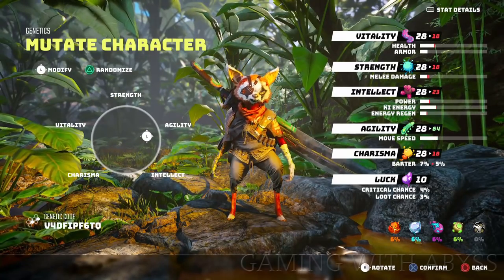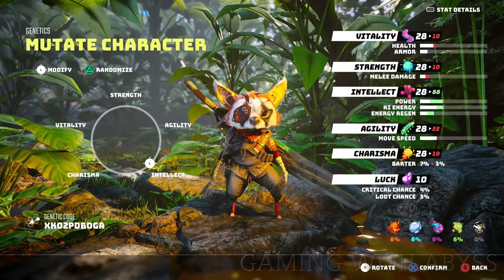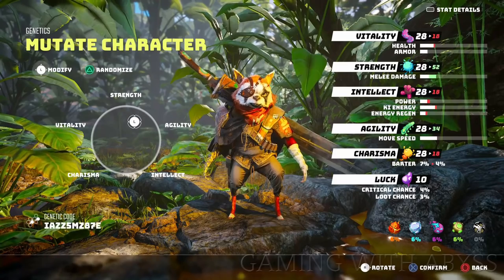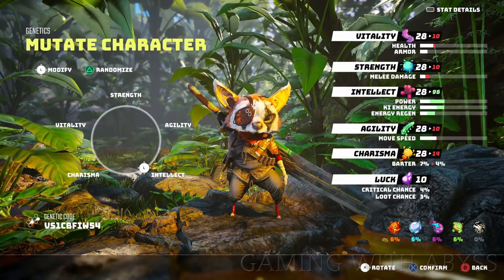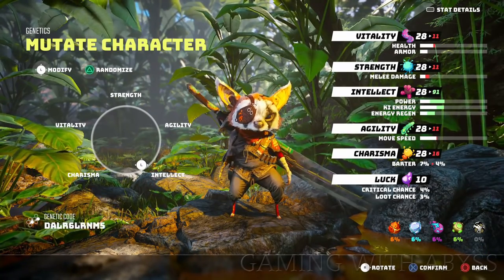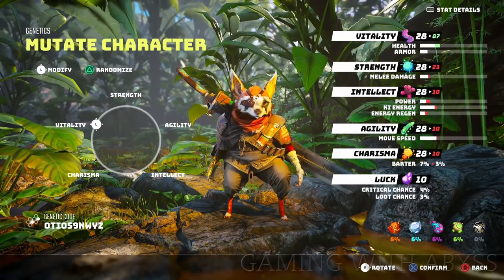First up, when you're at the mutate character screen, do not pay any attention to what your character is going to look like — pay close attention to what the stats are that you're going to get. When you go all the way to intellect your character is going to look small with a big melon head, but when you go all the way up to strength your character is just going to look like a big fat meat head. Just pay close attention to the stats on the right.